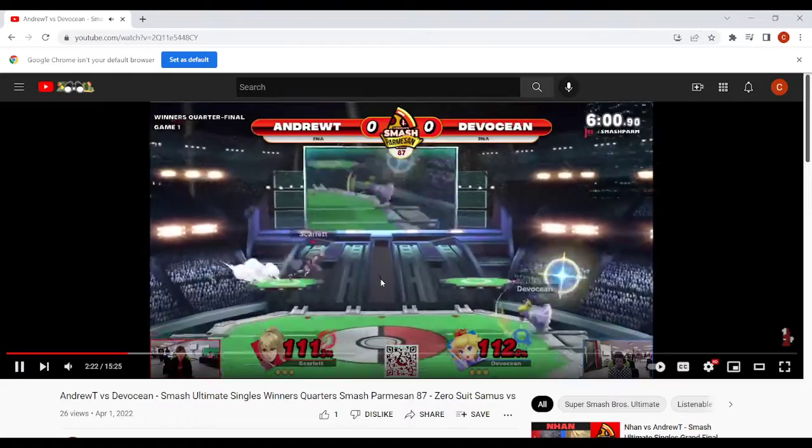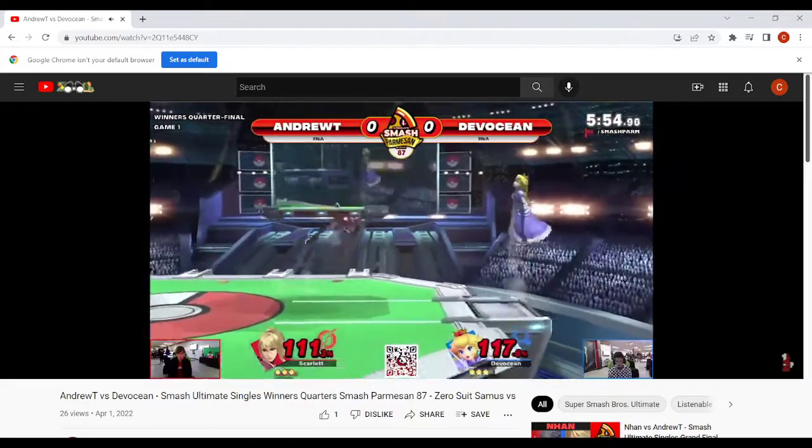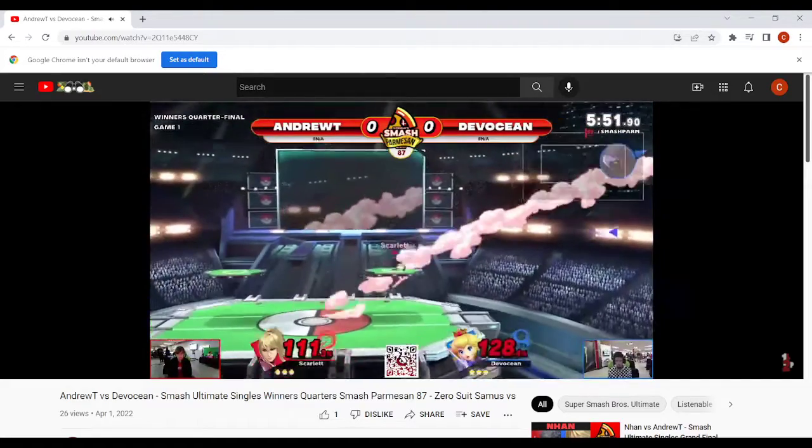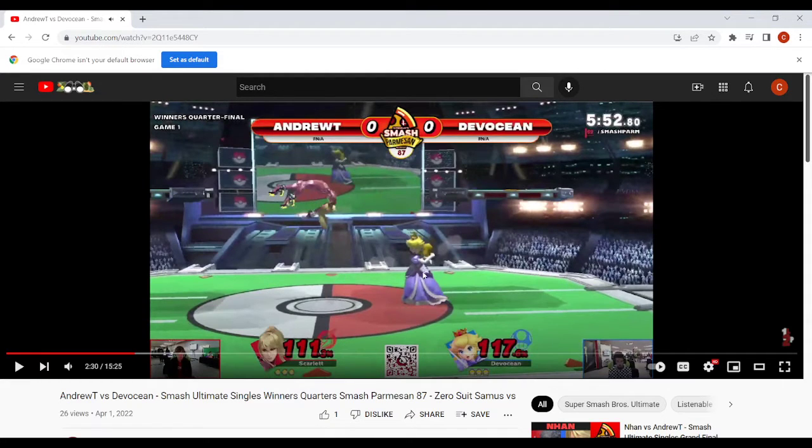Zero Suit's up smash is kind of hard to punish. When I see a smash attack like that and I'm unsure, I assume they're going to spot dodge — so instead of trying to punish the smash, I'll try to punish what they do after. Grab is a pretty bad option out of shield in this game because a lot of stuff is safe, and smash attacks are really hard to punish surprisingly. Try to read the spot dodge or read a jump — some sort of defensive option.